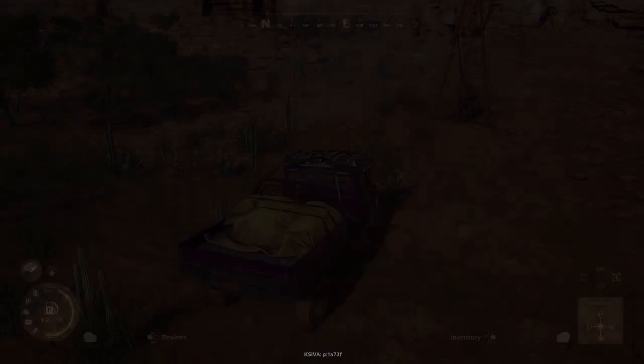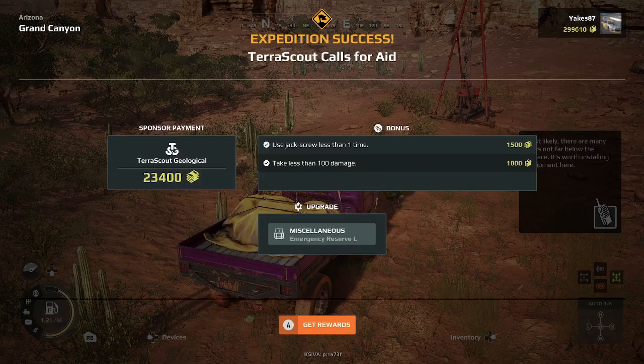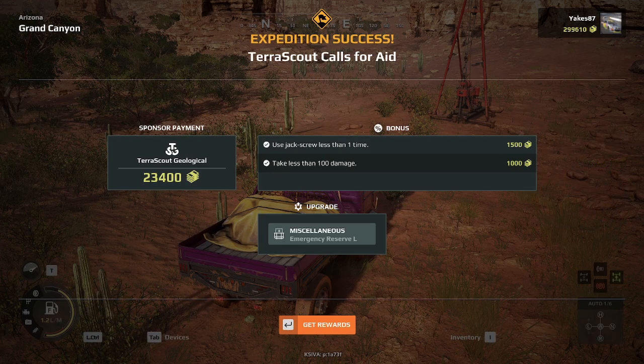And this will be an expedition complete. This rewards the emergency reserve L for the Kali pug. I hope you guys enjoyed this guide — let me know what you think, and I will see you in the next one. Bye-bye.